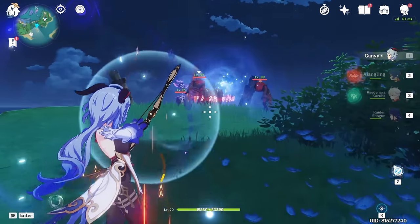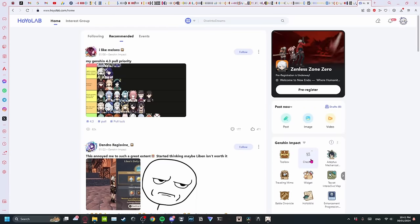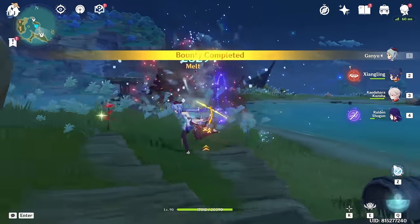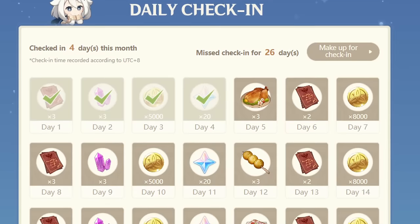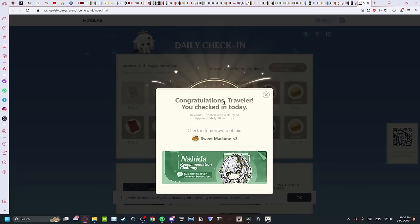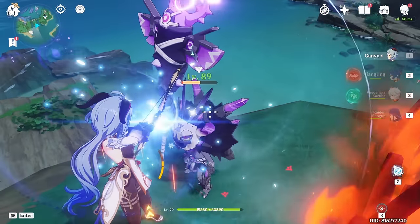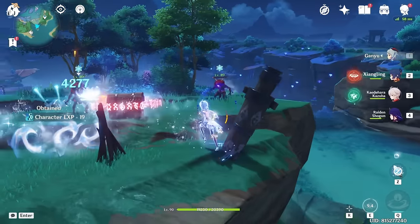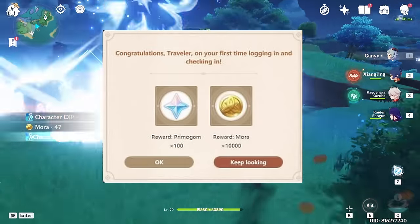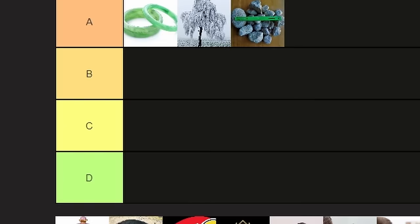Another thing people often overlook is the daily check-in. To get to the daily check-in page, just click on it in the HoYoLab or google it. The 60 primogems a month may not look enticing, but given that all it takes is a quick google and claim — something you can do while waiting for the game to load — it's hard to put it lower on the list. If you've never done it, the first time you check in you get an extra 100 primogems instantly. C tier.